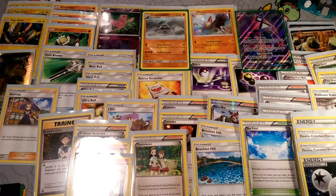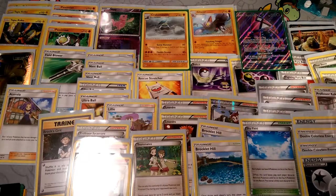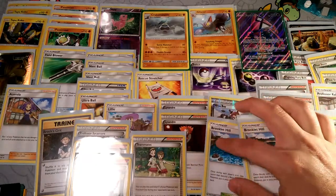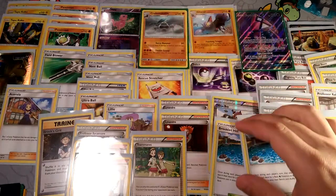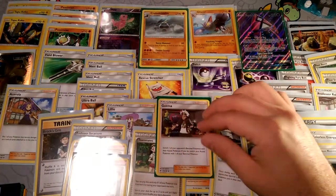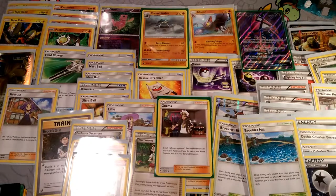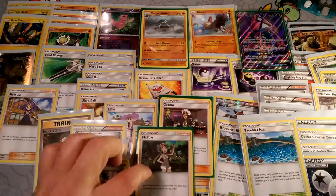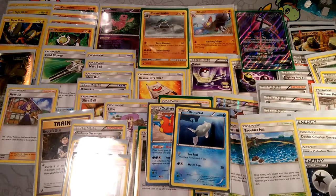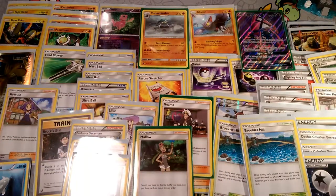The other cards you need to replace to bring this into standard: replace Skyfield — just put another Brooklet Hill in, which helps with more consistency getting your Pokémon out. For Lysandre, replace it with Guzmas. For Teammate, the best replacement is generally a Mallow — something that lets you pull out the two cards you need. What would also really help this list is if you could find a space for an Octillery Remorade line for consistency — maybe remove one of the Gliscors and throw some Octillery Remorades in, and that'll keep your deck consistent and running quickly.